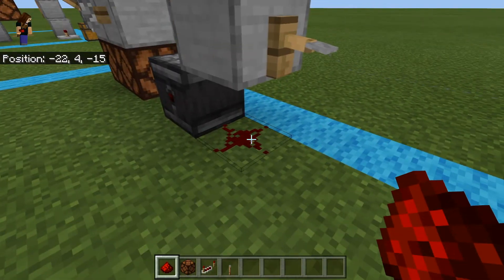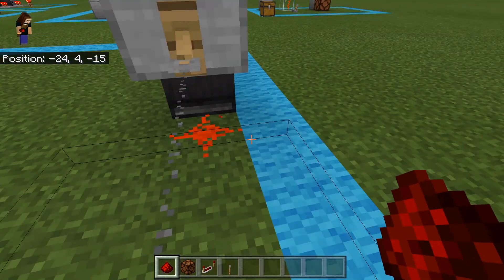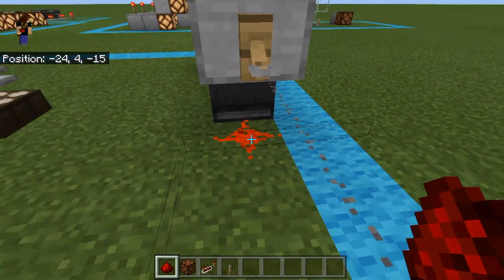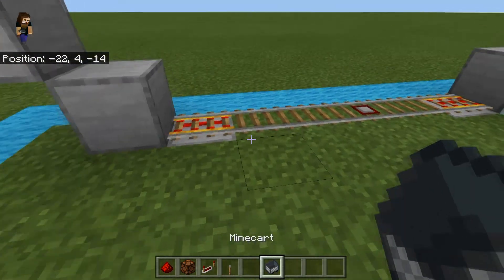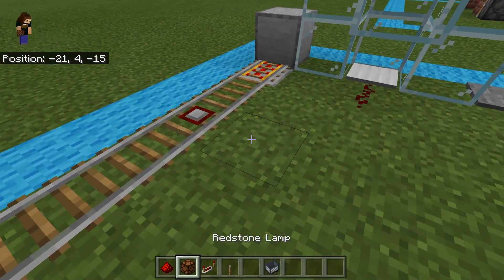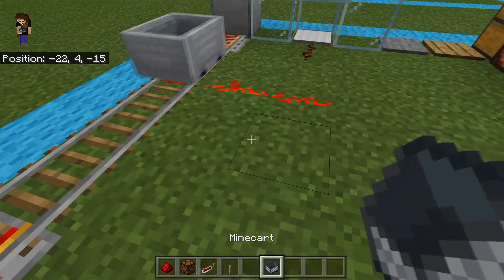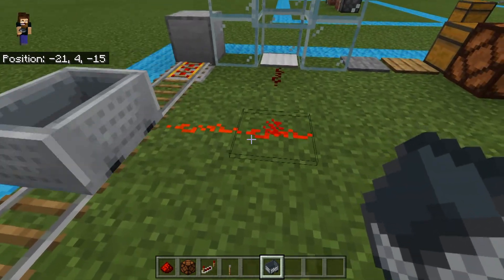Another way to create a power signal is off of a tripwire hook. When somebody trips a tripwire hook, it causes a constant signal for as long as the tripwire is tripped, and the moment it's off, you lose your power again. Another way to create a redstone signal is off of a detector rail using a minecart — every time that minecart drives over the detector rail, you get a redstone signal put out.